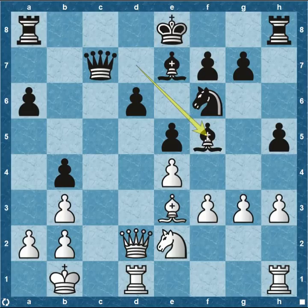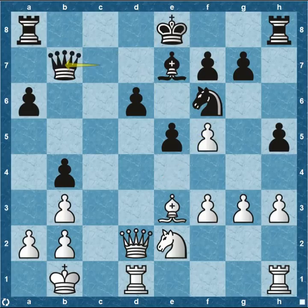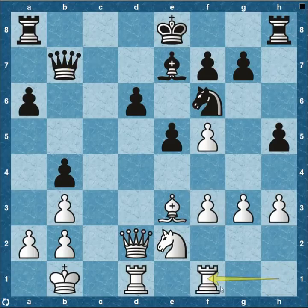Bishop takes on f5, pawn recaptures, and then queen over to b7 attacking the pawn and forcing the rook to come to f1. You can see Nakamura starting to be the aggressor, with white really playing defense, getting his rook back to defend and waiting to see what Nakamura does.